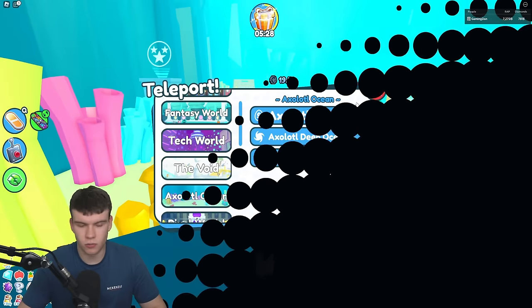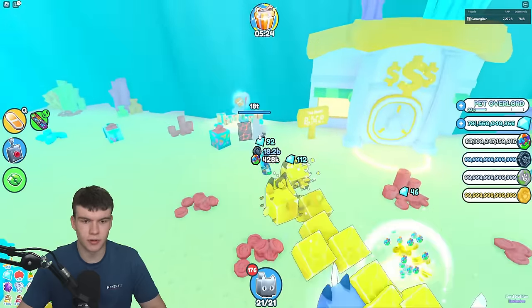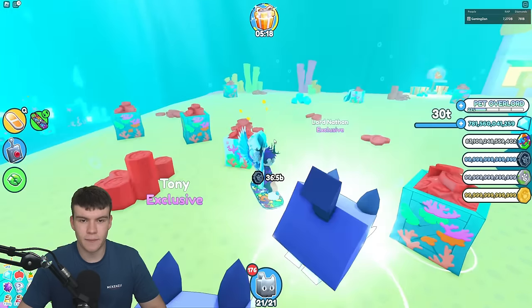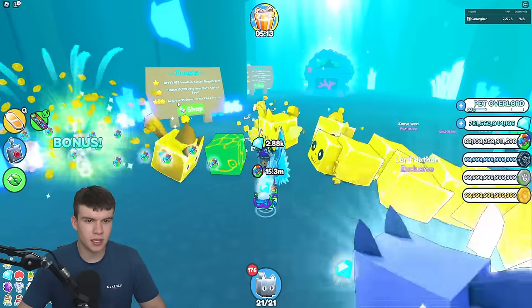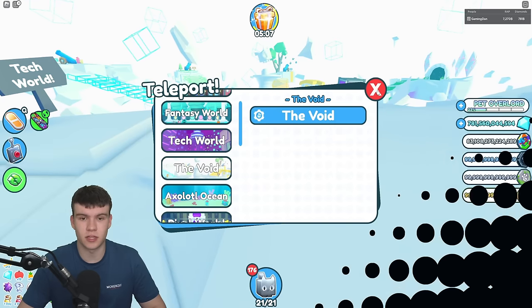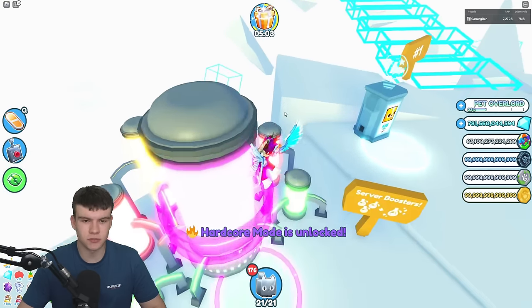Axolotl Ocean: hatch a thousand pets, mythicals — nothing too easy and quick for that one. But activate 25 server triple coins boosts — that one is super easy. Let's go to the void and do this right now. Let's activate this 25 times — honestly that's probably one of the easiest 3-star ones you're going to do.